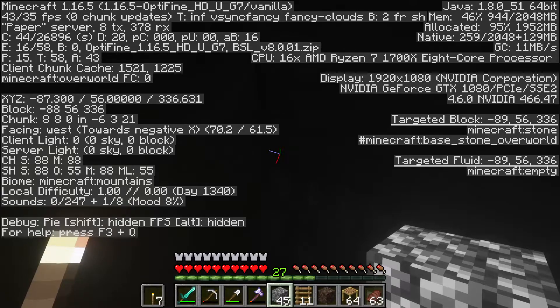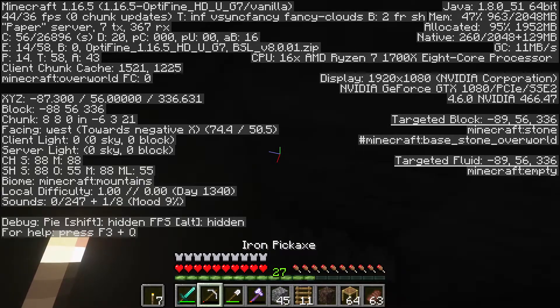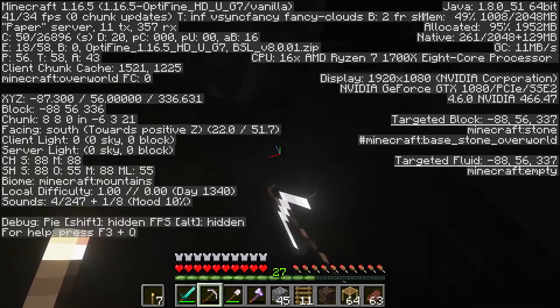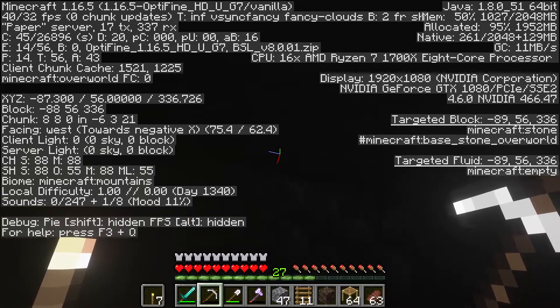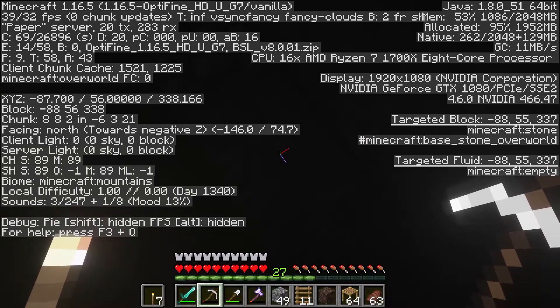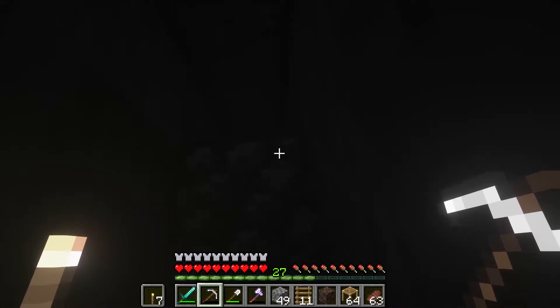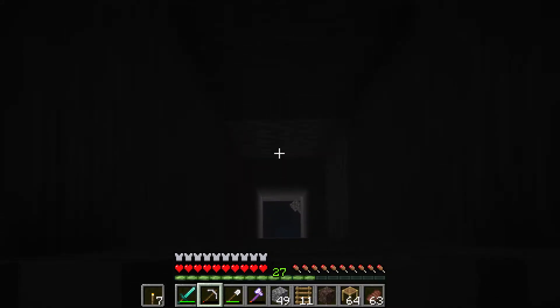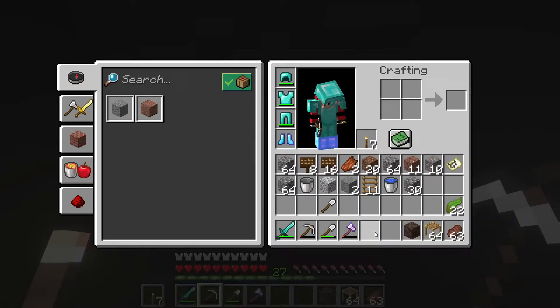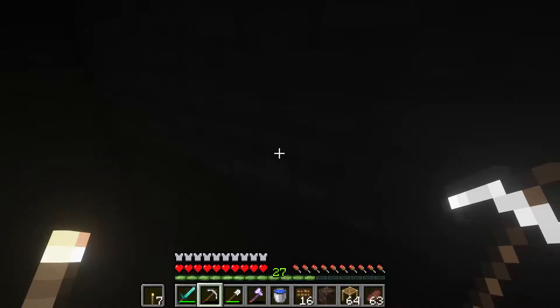All right, we are up here on 56, and now what we're going to do is come over two more — this is going to drop us down where we want it. That right down there is our water source where we dumped our bucket of water. I filled everything in. Now we're going to need our signs and our water bucket — that's why we brought this.